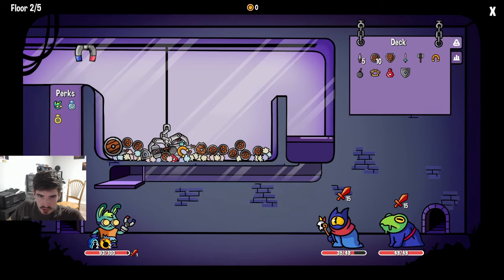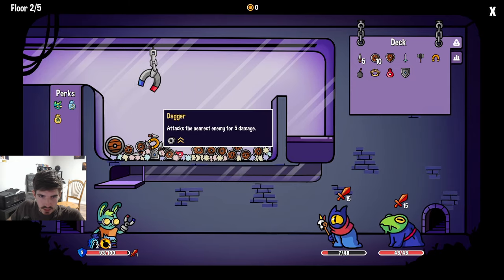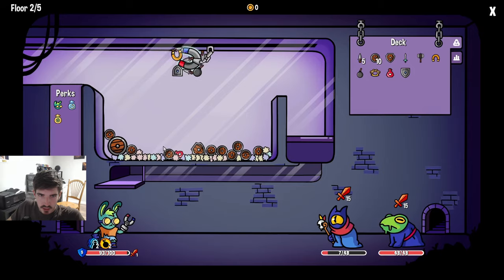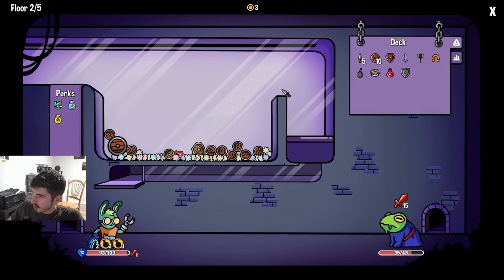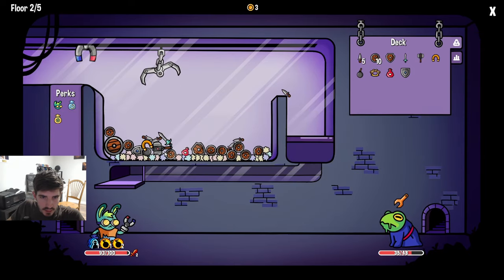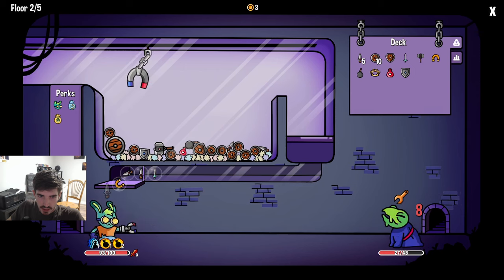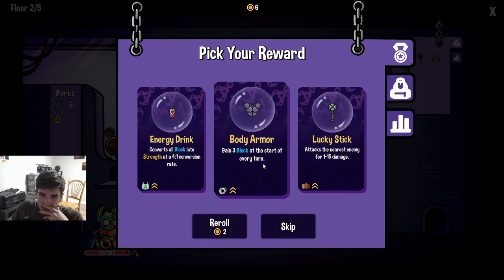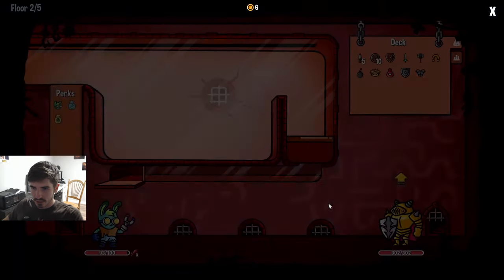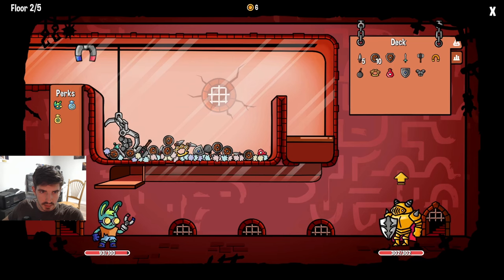Nice and easy - just grab this whole pile here. Then we make sure we grab the metal shield because we are gonna take damage. Only three damage now though - that's huge. Honestly yeah, we don't need shields anymore. Between the warhammer and the metal shield I think we're in a pretty good spot - three block at the start of every turn seems good for the boss. We're gonna fight a boss here.